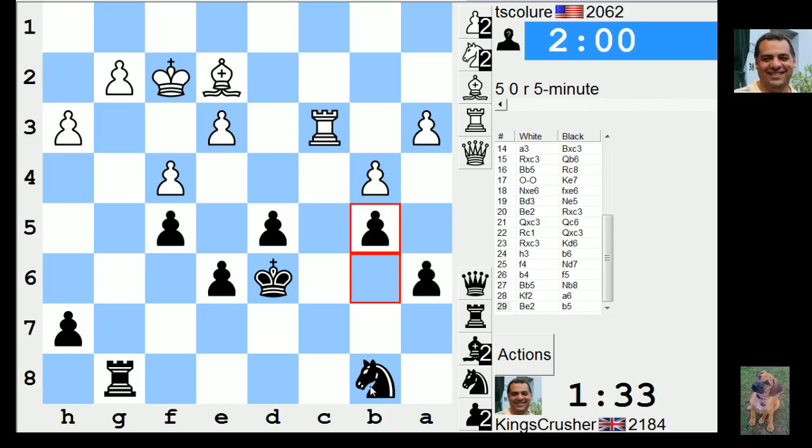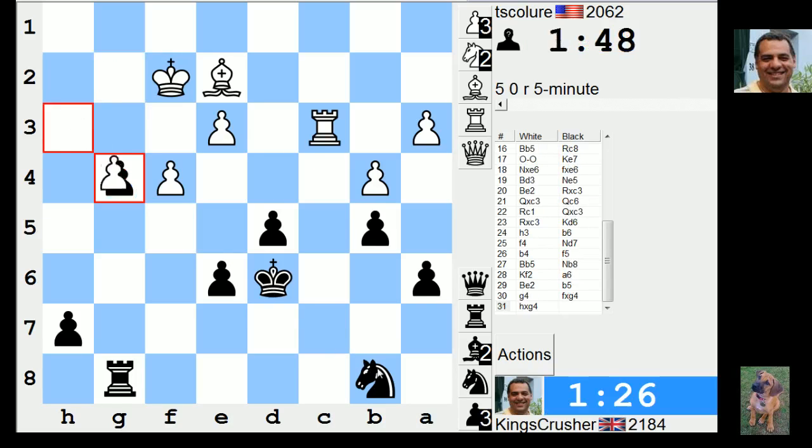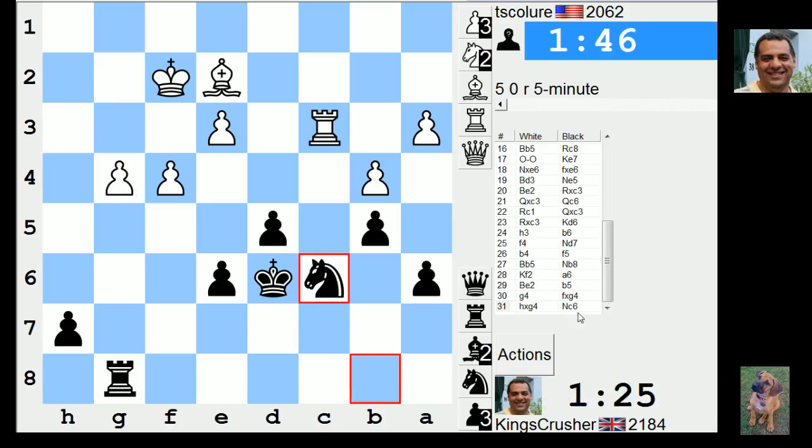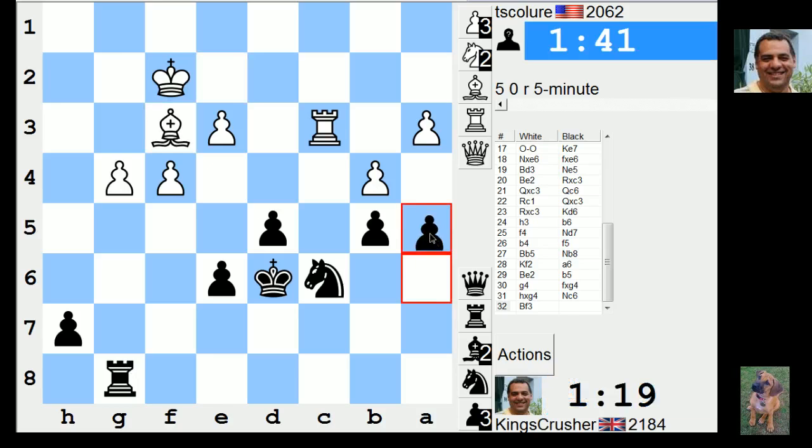Knight here to here, to e4. Not just knight c6, a4, knight b4 - or rook b8. If I can get knight c6, maybe he's weakening my structure. Probably should take that. Try and keep a reasonable clock distance. A5 here - get knight c4, that would be nice. Possibly.